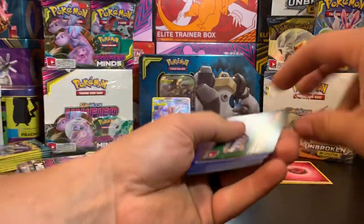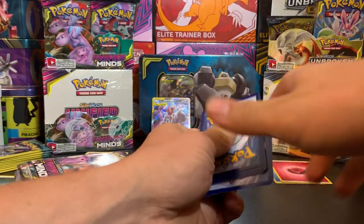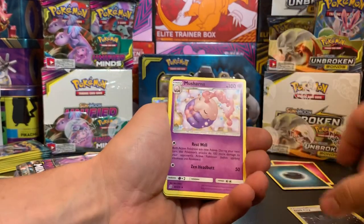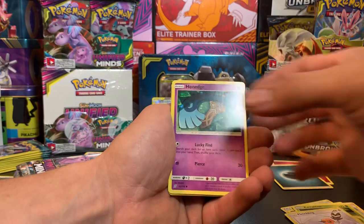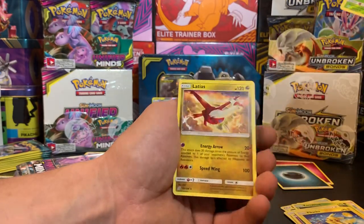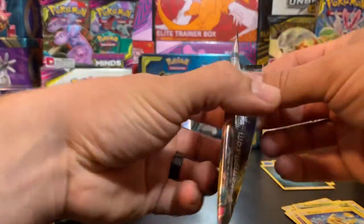We need some GX cards, we need something fancy, we need a Mewtwo and Mew. We got Dark Energy, Dark City, Marshadow, Missy's Favor, Alolan Grimer, Karrablast, Fletchling, Honedge, Pikachu, Reverse Holo, Salazzle, and another Latios Non-Holographic.